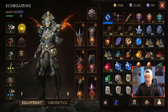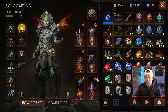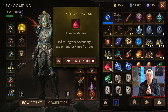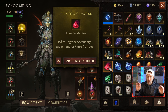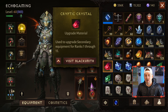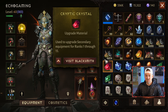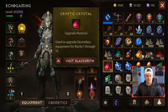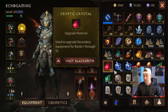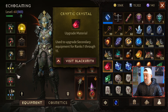Our secondary equipment is all this stuff over here. We also now have the Cryptic Crystals — these are new to the game. They're used to upgrade secondary equipment from ranks 1 through rank 15. So it looks like Enigmatic Crystals are going to be kind of replaced with Cryptic Crystals. We can now get to level 15 on our secondary gear.